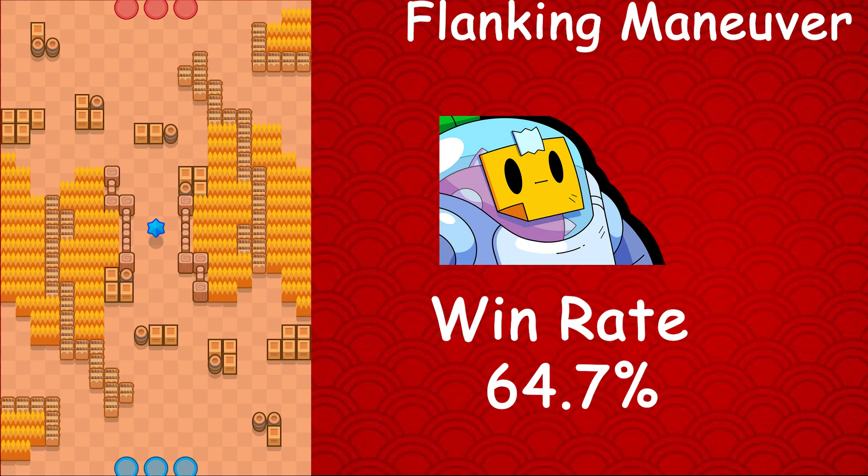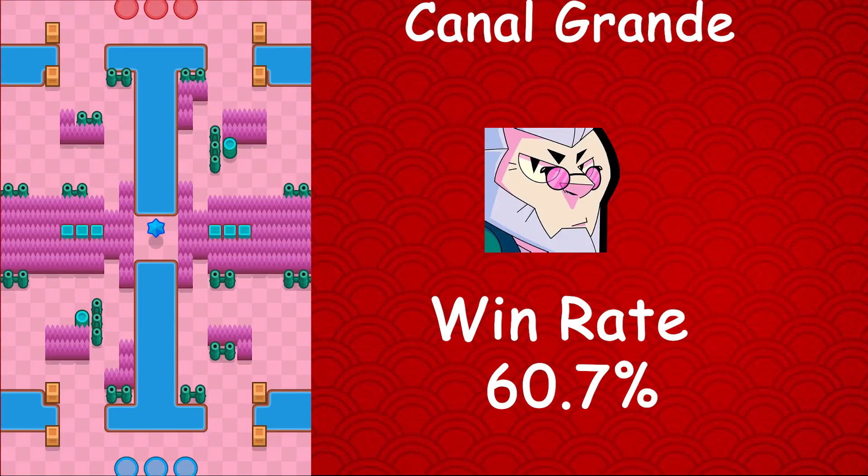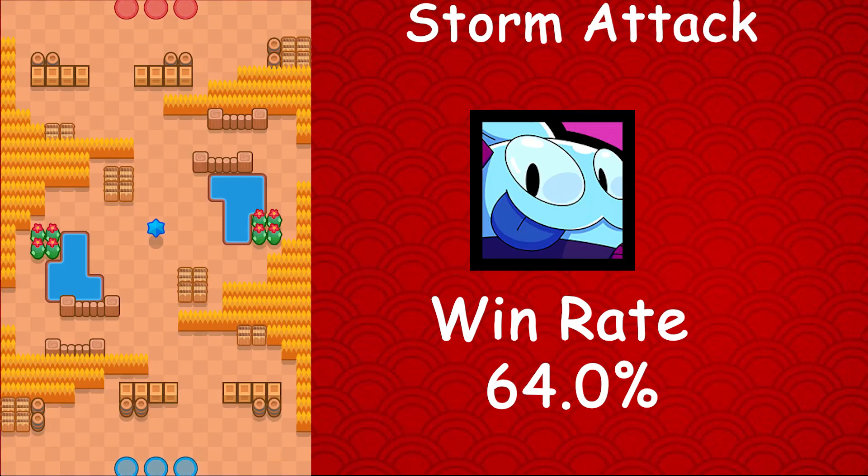Moving on to Sprout, whose best map is Flanking Maneuver — he has a 64.7% win rate, a 4.2% usage rate, and a 1.8% star player rate. Then Byron, whose best map is Canal Grande — he has a 60.7% win rate, a 1.5% usage rate, and a 0.6% star player rate. Similar to Nani, Byron was one of the weaker brawlers in Brawl Ball and Gem Grab but has risen up to be one of the best. The final mythic brawler is Squeak — his best map is Storm Attack, with a 64.0% win rate, a 1.1% usage rate, and a 0.5% star player rate.